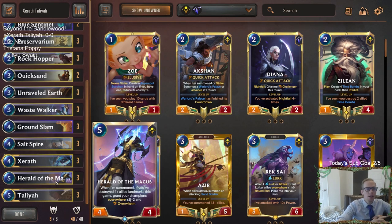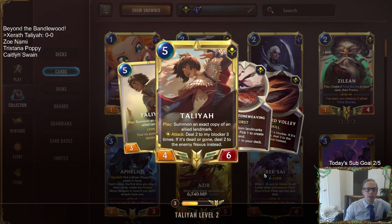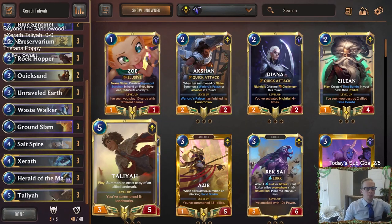Five mana four-four, when summoned: if you have destroyed four or more allied landmarks this game - which is obviously what our deck is designed to do - grant your champions everywhere plus two plus two and Overwhelm. That's perfect with Talia, because when you have leveled up Talia attacking, they can just throw a blocker in and take minimal nexus damage. But giving Talia plus two and Overwhelm, making it six power Overwhelm along with six damage, basically means it's a 12 damage Overwhelm attacker - pretty silly.